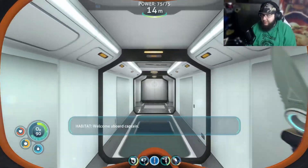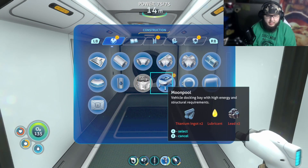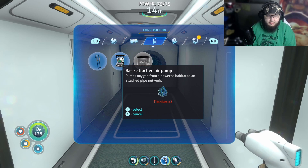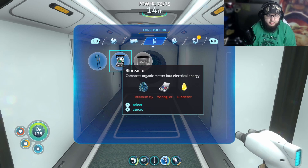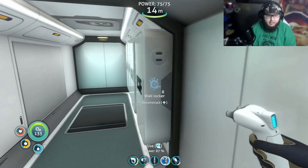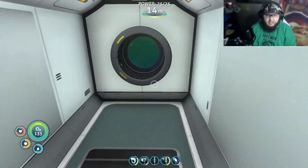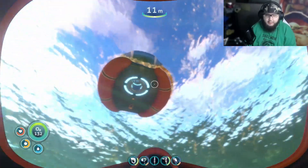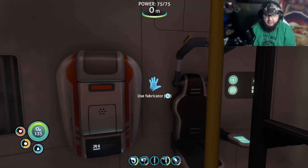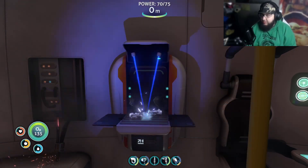The dispenser only dispenses one first aid kit, and I don't know how to make more of them, so we're going to have to make more. Also, I should build a fabricator in here. I need gold, titanium, and table coral — I have the titanium and gold but not the table coral sample.